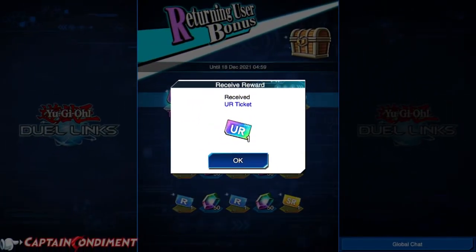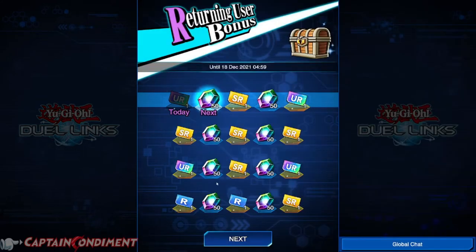As a new player, you'll be taken through the tutorial when you first enter the game. The game will be in a bare-bones state, not like it normally will be once you've finished the tutorial. Once you have finished the tutorial and you've progressed to stage four, you will be logging in and can receive returning user bonus tickets. We've just got our ultra-rare ticket, some in-game currency — the gems — and super-rare tickets.